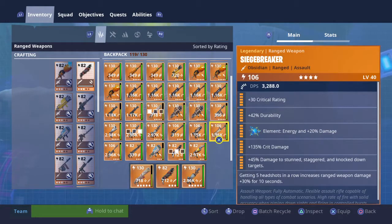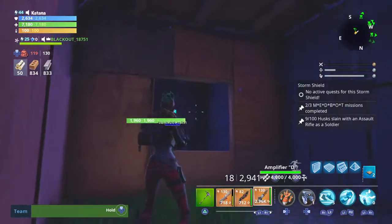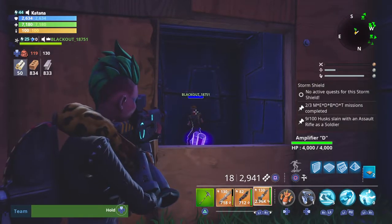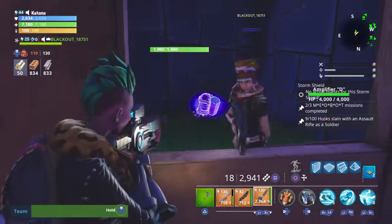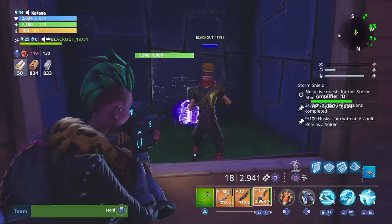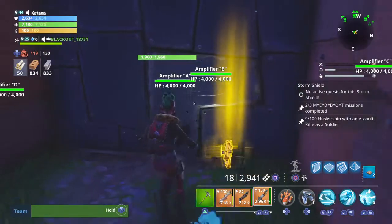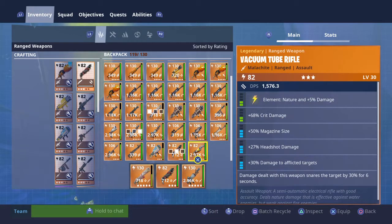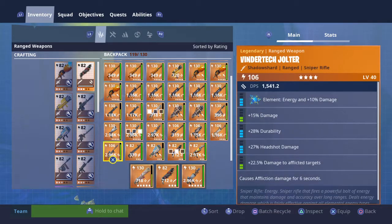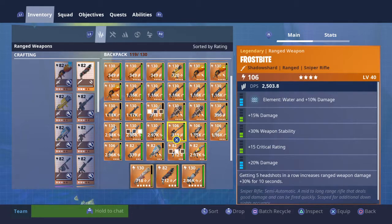If you give me that and all your 106s, I'll give you all my Malachite — 241 Malachite and 58 actives. It's a pretty good deal. Do you want to do it? I mean, it's good trading. Most of my 106s are rare, but this is hard to get.